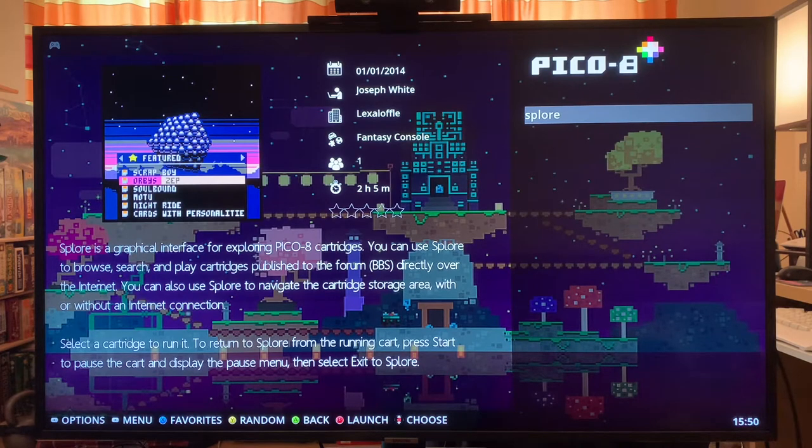I added my own metadata and there are instructions on that page I showed you on how to do that and what to add. I put the developer in, and for the genre I put 'fantasy console' — why not.